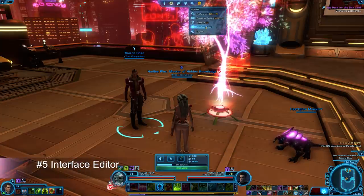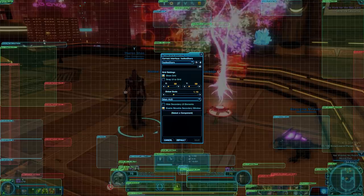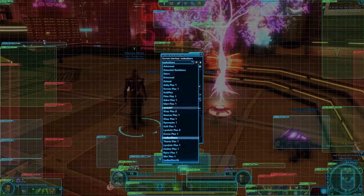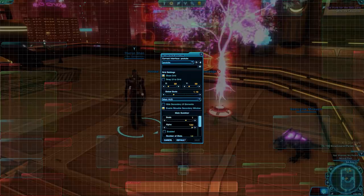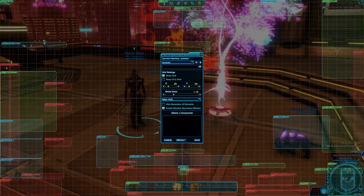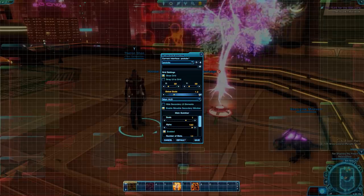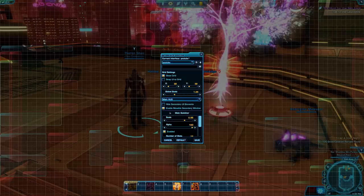Last but not least, we have the interface editor. We've gotten quite a few comments about it, and I have a very specific setup that works for my play style. The interface editor lets you set up your HUD however you like — there's a whole host of customizations. You can change the transparency of elements, resize individual bars, or adjust the size of your entire HUD. So if you're playing at 1440p or 4K and things seem too small or too big, you can easily adjust your interface. You can move everything around to fit where you'd like. Even better, you can save that to a profile and then load it into any of your other characters.